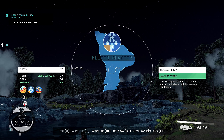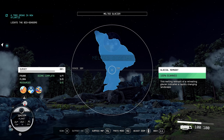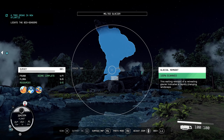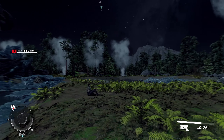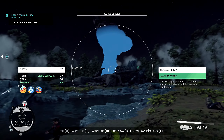There we go - Melted Glacier. Remnant of a retreating glacier indicates a rapidly changing landscape. 200 XP - I guess for completing the set. Those are like the three unique features we could come across. There's still other things to see but it says Biome Complete now. So maybe we just have to move to a different part of the planet.